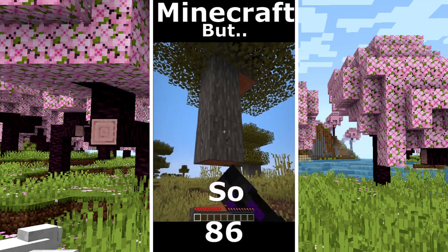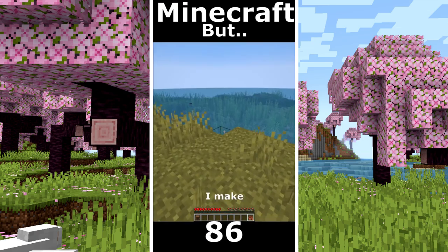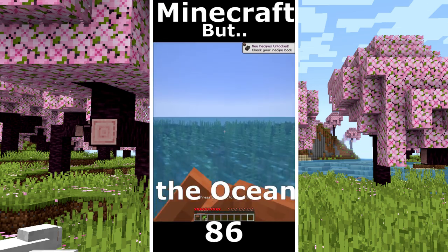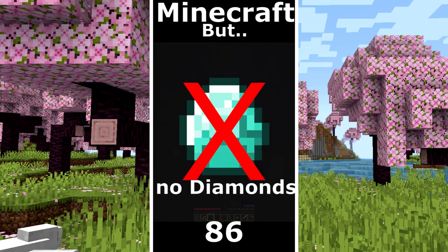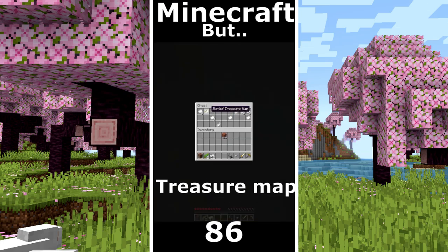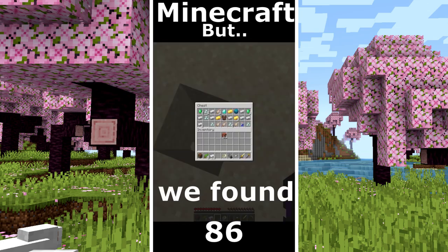Minecraft but I can't touch food. So I need to find diamonds very fast. I make a boat and I go to explore the ocean. I found a port ruin and we get some tools. I found a shipwreck, no diamonds but a lot of iron. Treasure map. I arrived at a treasure and we found diamonds.